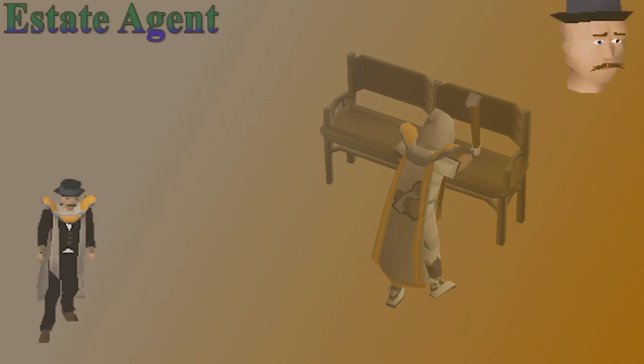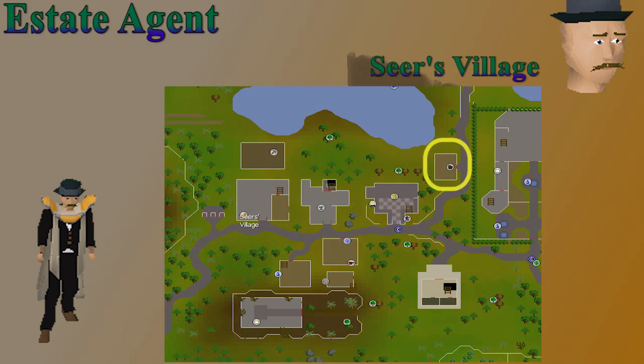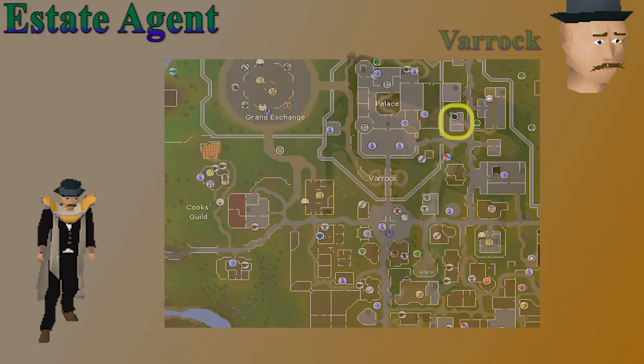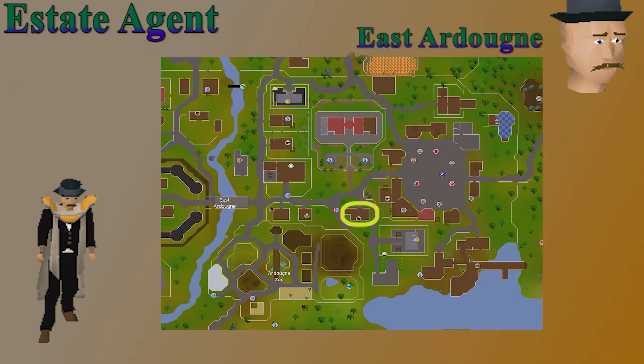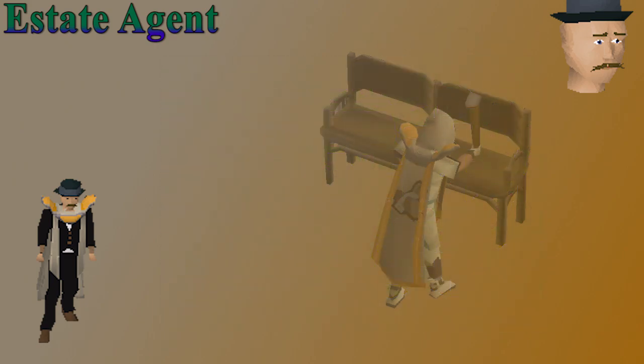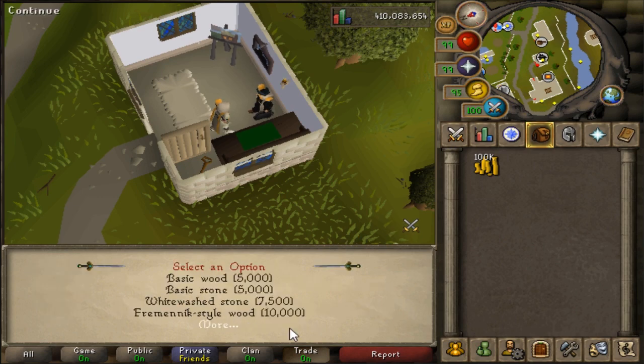You can buy a house from any real estate agent in the game — there are 4 of them around: Falador, Seers' Village, Varrock, and East Ardougne. You can also pay these guys to change the look or the location of your house. Your first house will always be in Rimmington and is going to cost you 1k.